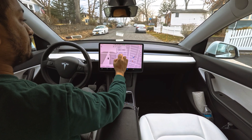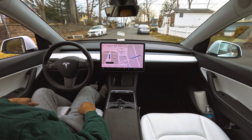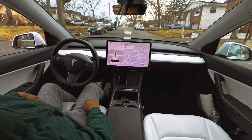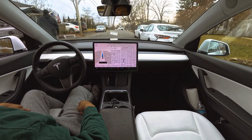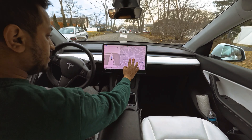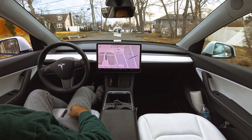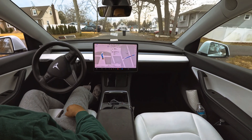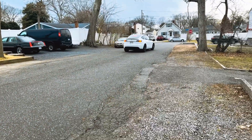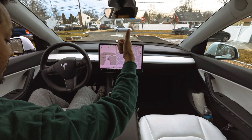There are random people standing in the road, there are cars, there are people — let's see one more time how the car performs. The car went very close to a white car on the right side, probably because there was a human standing on the left. The garbage can is in the middle and this time the car went to the left side and perfectly avoided everything — my wife standing there and the garbage can.